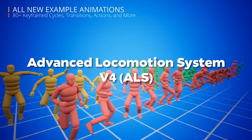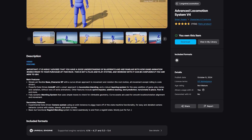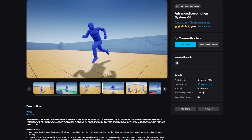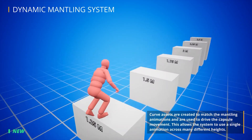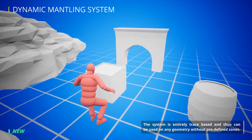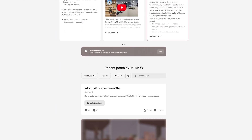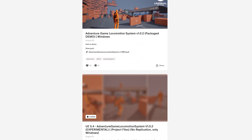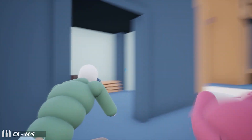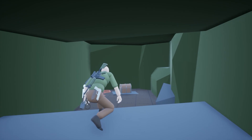Next, we have the Advanced Locomotion System. This package is perfect for bringing your levels to life with realistic player movements. Some of the key features I like about this package is that it offers fully customizable third-person animations for walking, running, jumping, climbing, and many more. It also includes advanced features like parkour-style vaulting and ledge grabbing. You can find a variation of this package made by Jacob W, and these modifications take ALS to the next level. It makes it a phenomenal tool for cinematic levels inspired by games like Uncharted and The Last of Us. Personally, I used this package in my Uncharted-inspired project A Stolen Fortune and was able to bring an immersive experience. You can check out the level and the full gameplay on my channel.